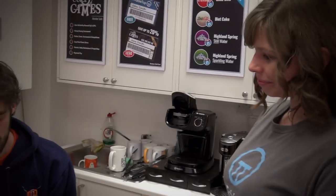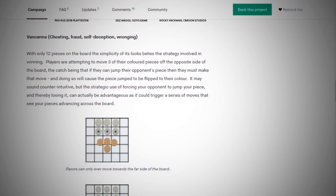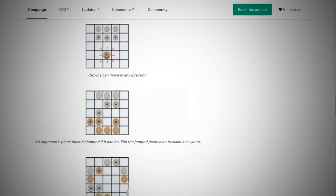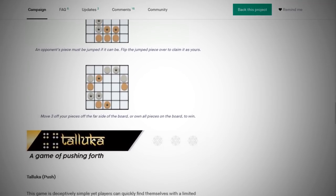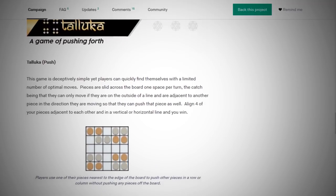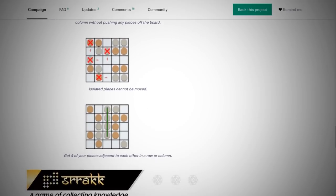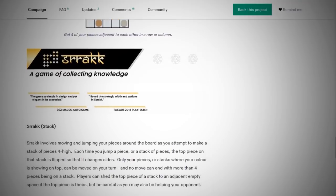The three games are Vankana, Talooka, and Srrak — they're not entirely sure how to pronounce that last one, which has the spelling S-R-R-A-K-K. It feels like an orc name. But the thing about these games is that they all share the same components: one 5x5 grid and about 10 pieces on each side — 10 black and 10 white — and you can play three games with them. They're absolutely beautiful.